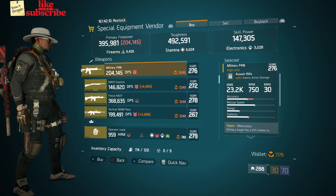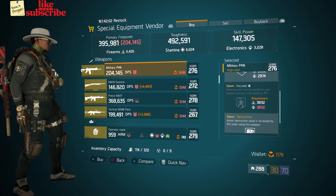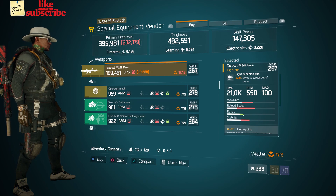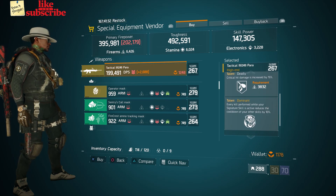Also here we got a Military P416 with a gear score of 276. It has 23% enemy armor damage and the talents are Meticulous, Focused, and Destructive. Also here we got a Tactical M249 Para with a gear score of 267. It has 22% damage to targets out of cover and the talents are Unforgiving, Deadly, and Dominant.